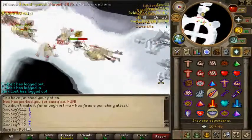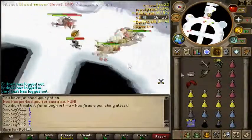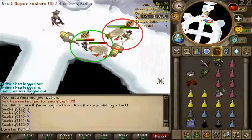Another technique is having one player bring a dragon defender and getting the closest reaver. I'll pause the video here to explain. Since Next tanks based on distance, the person wearing the dragon defender won't tank since he's getting the closest reaver, while the person wearing the divine gets the furthest reaver.